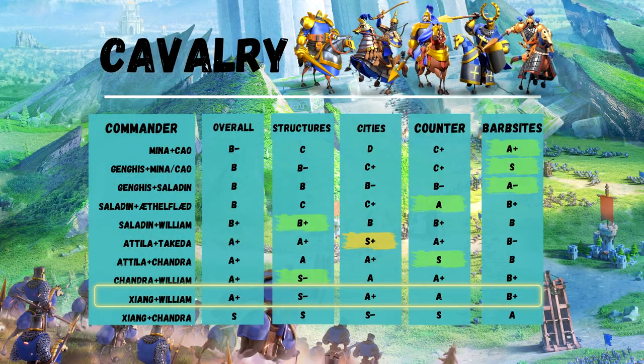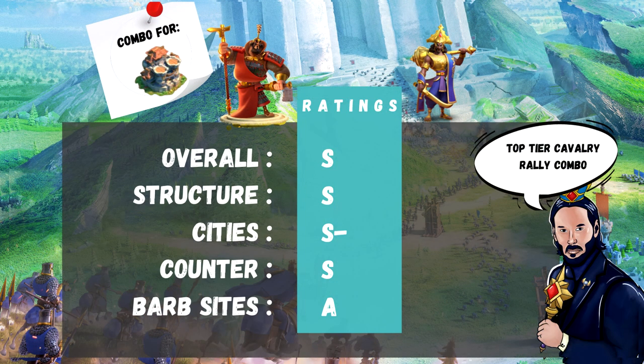Zhang Yu and William: very fast killing, not very tanky, surely needs a field support. A plus overall. Zhang Yu and Chandragupta — the new focus for rally leaders. Excellent in structure rally where I gave this an S, excellent in city rally as well, and S in counter rally. Overall, a big fat S.